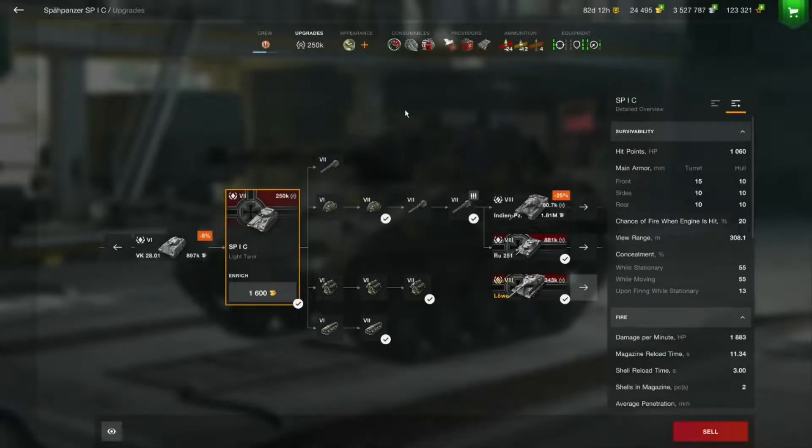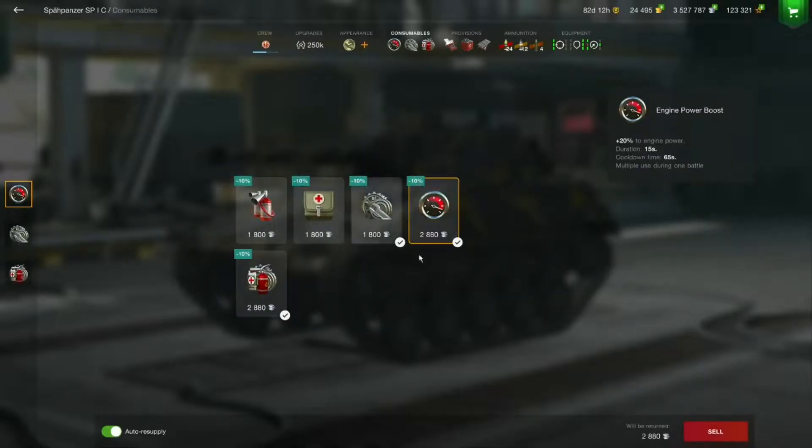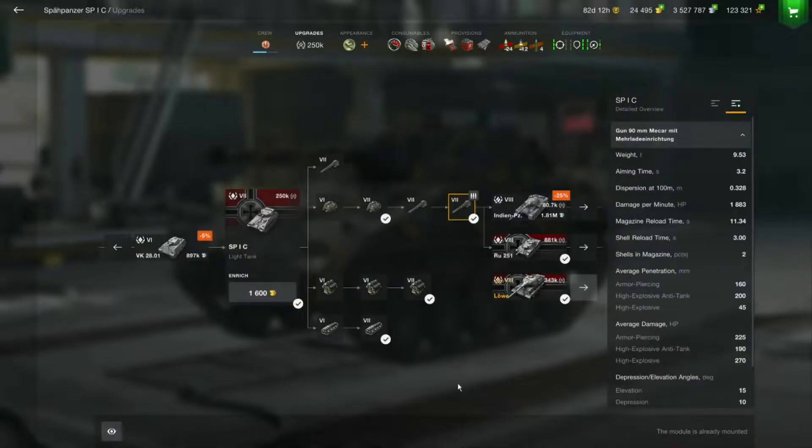So let's start with the loadout and stats — we'll talk about those when we're in the game. I play this with the autoloading gun with two shots and three seconds reload in between. If we compare the guns, the single shot has more DPM — 15 more with the gun I'm using right now. With vents, you have a DPM of 1800.